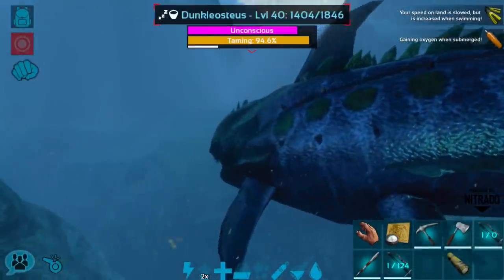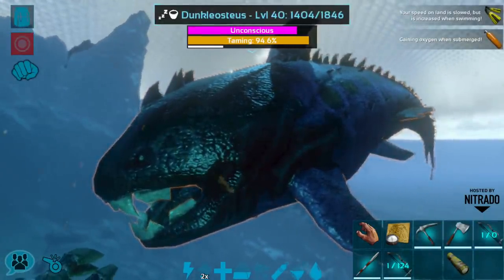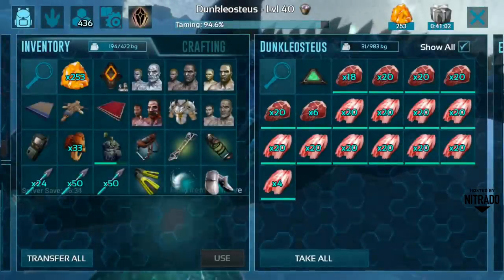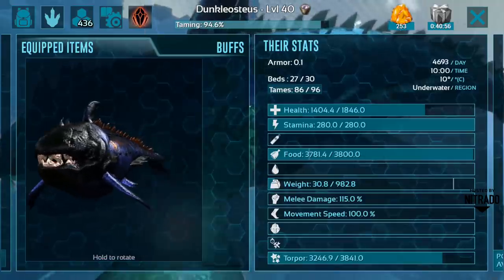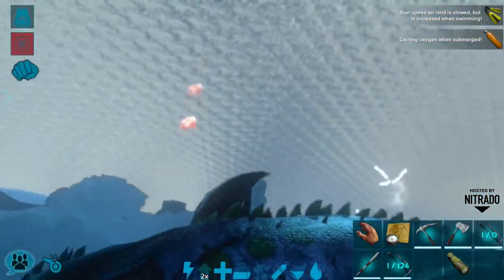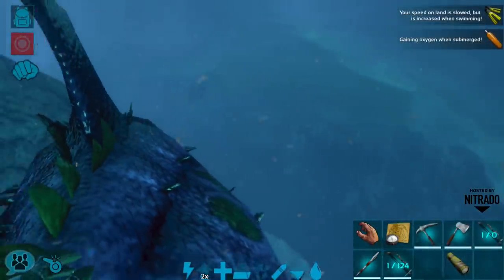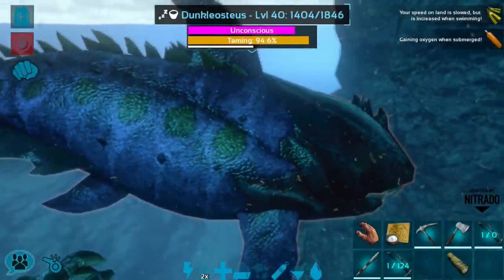This is our dunkley - he is unconscious right now and will be taming up shortly. He's a very good looking dunkley, like a very pretty black and blue color. He's only level 40, but at this point I need something to get back to base safely because my manta is dead and I'm currently just wearing flippers. It would be a long swim back to base by the swamp if I didn't have something to ride on.